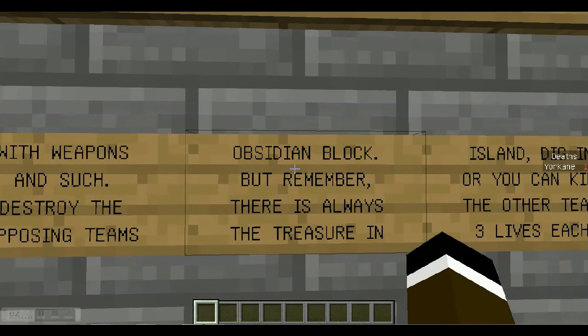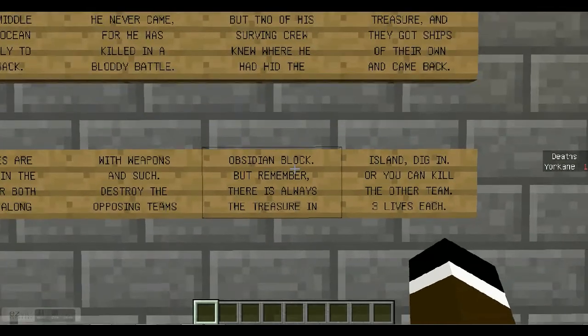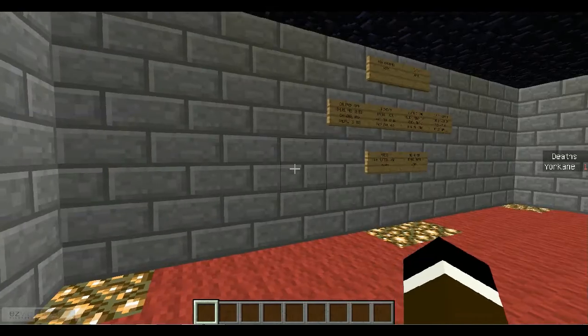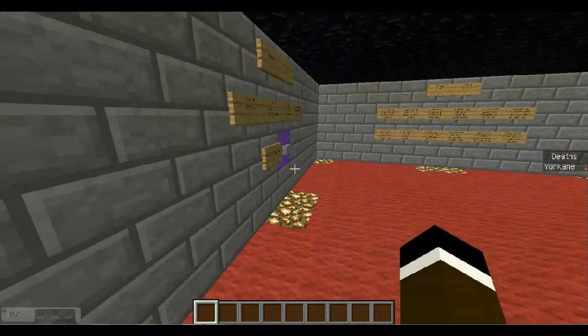Your goal is to destroy the opposing team's obsidian block. But remember, there's always the treasure on the island to dig into, or you can kill the other team. Three lives each — as you can see on the right side of my screen it says deaths. I've already died once.